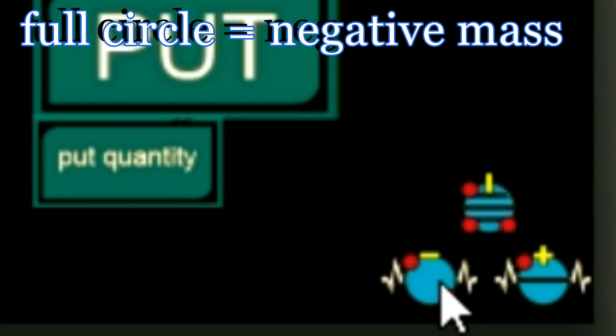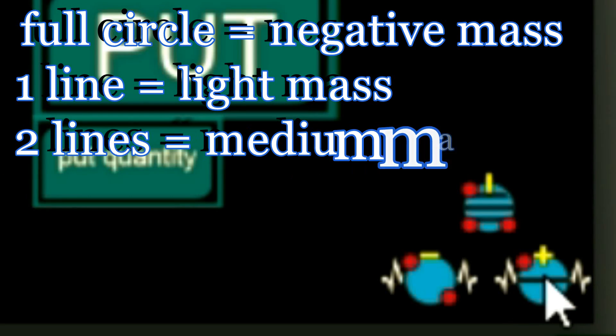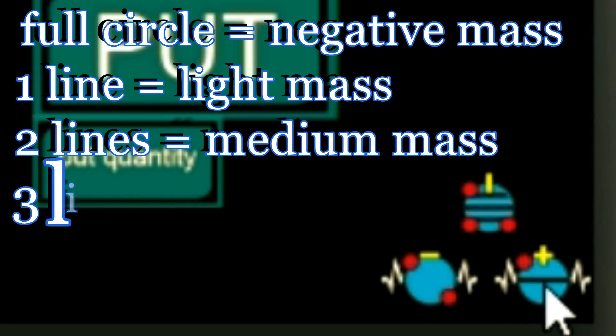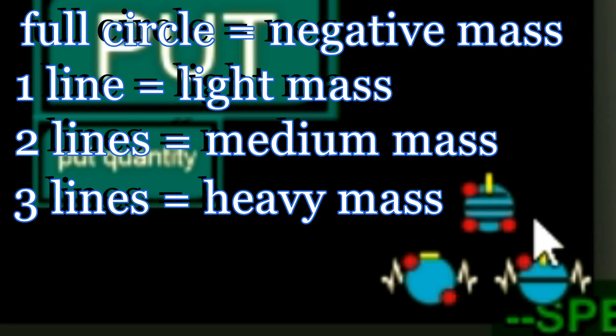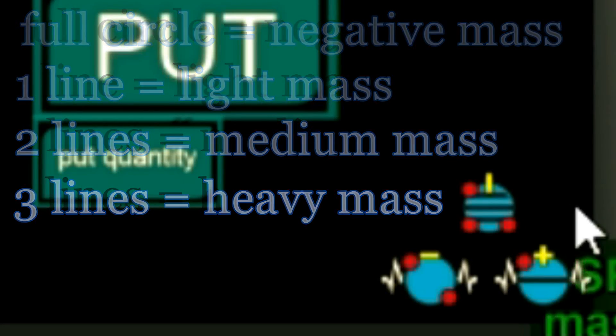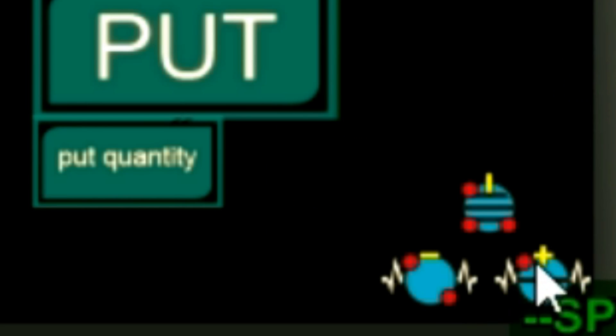Next up we're going to look at the blue circles, which represent the mass. If it is filled out it means it has a negative mass. If it has one line it means it has a light mass, two lines would represent a medium mass, and three lines represent a heavy mass.